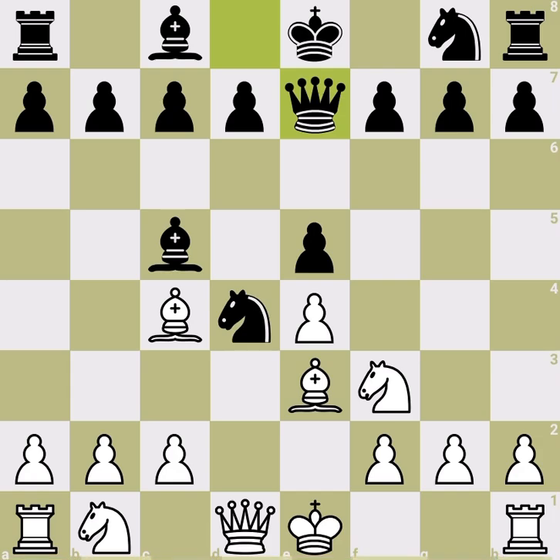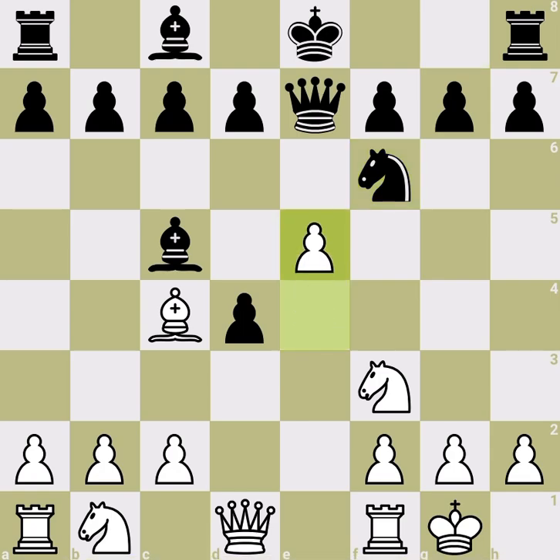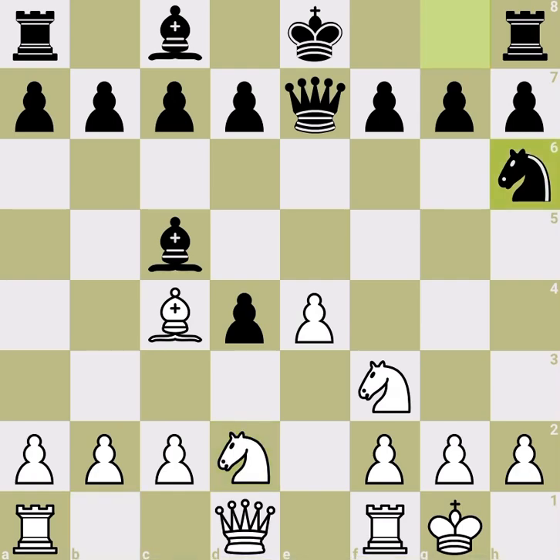In the queen e7 line, you grab the knight, then pawn takes back — taking with the bishop again is useless. We reach a similar position: takes with the pawn, castle, and then black cannot grab this pawn. Black cannot develop the knight here because we simply push the pawn and gain a tempo. Black's best move is knight h6, but this just shows how bad black's development is. Later you capture that pawn — a very easy line to play against queen e7.